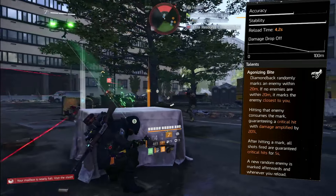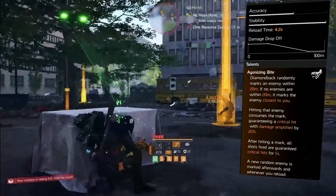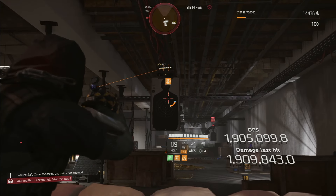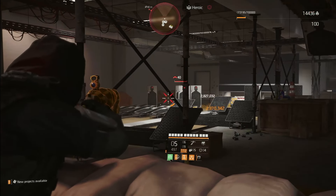Whatever else you build is thrown in there with a weapon that's already at the top of the rifle class. After hitting a mark, all shots fired are guaranteed critical hits for 5 seconds, and then a new random enemy is marked — or whenever you reload or swap the weapon. When you hit that mark and consume it, you now have guaranteed crits on anything you hit.